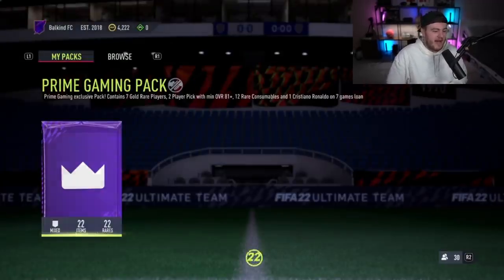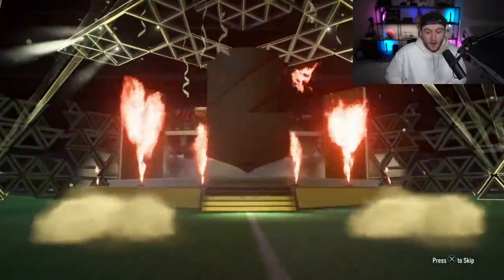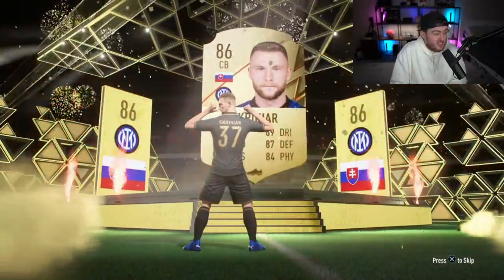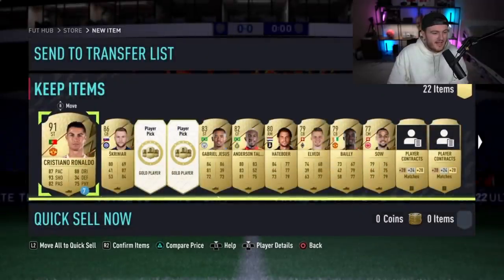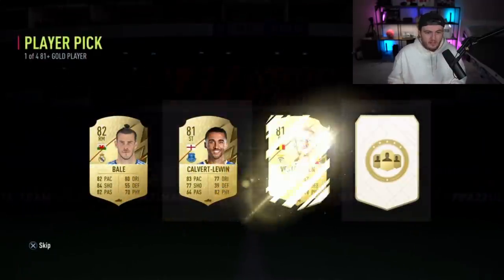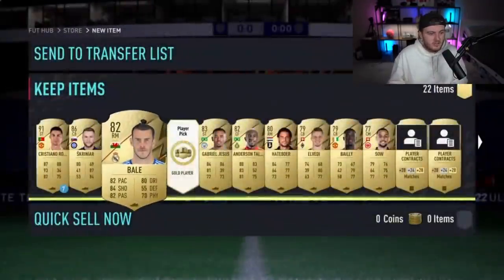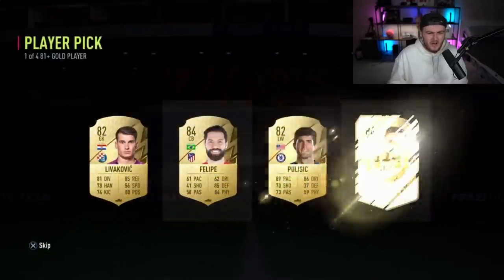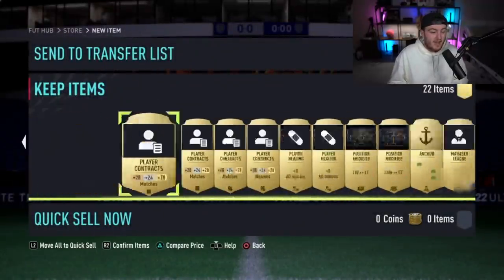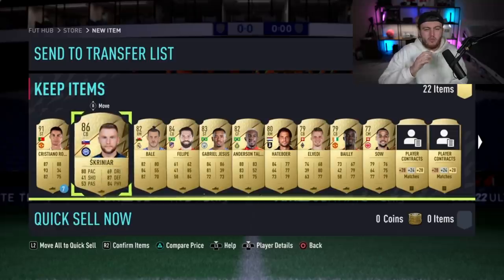We've got Mike's prime gaming pack now. Can we get something good for Mike? The prelim pack is going to be a walkout — it's going to be Skriniar! Not bad. I've not actually played against him once this year. He's got a big pace upgrade and a really nice card. I guess people just aren't using the Italian League. That is really good. Two player picks now — can we get another walkout? Aim for the stars. Don't just rinse all of your first owner players, because Icon Swaps is coming and you're going to need a lot of first owner players.